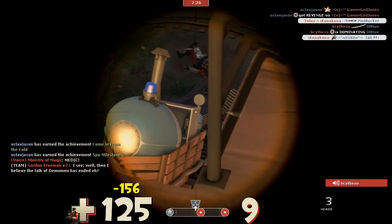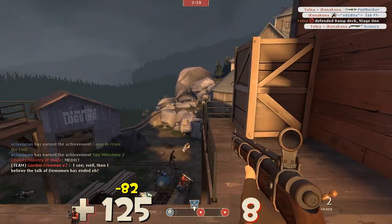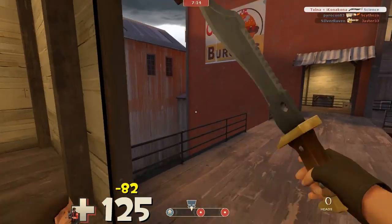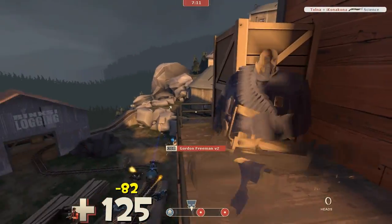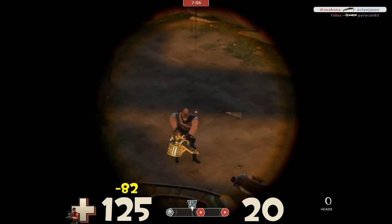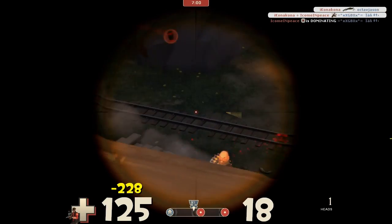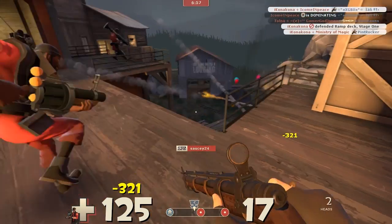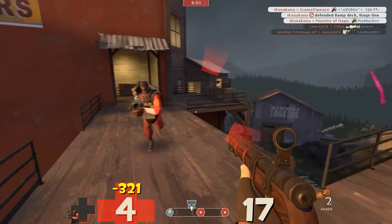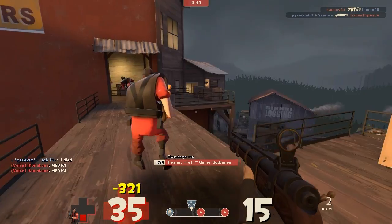I'm using the Bizarre Bargain, which is a new rifle that is actually kind of strange. It has a reduced charge rate. If you didn't know, the Sniper actually has a charge rate — you can charge up your gun by zooming in. Here's this spy again, trying to escape. The Sniper Rifles, you can zoom in and while you're zoomed in it actually charges, and the more it charges, the more damage it does. But the Bizarre Bargain has a lower charge rate, but it has this headshot counter on the bottom right. And basically, for every headshot you get, whether it be a kill or just hitting someone's head, it adds one head to your head count.